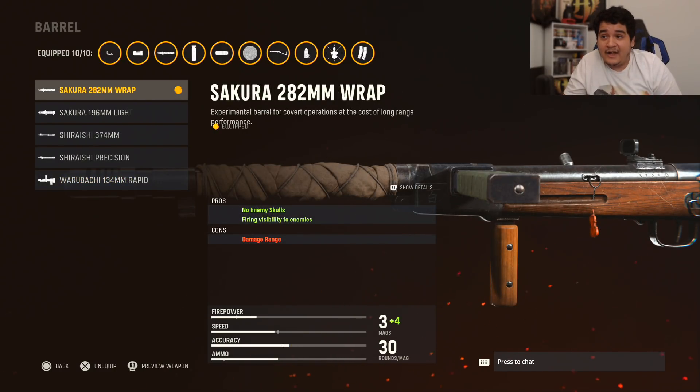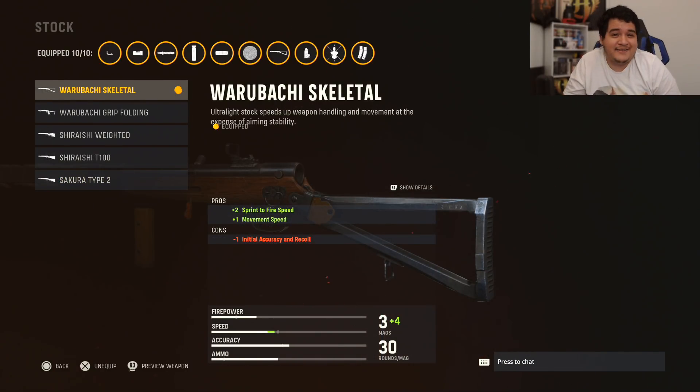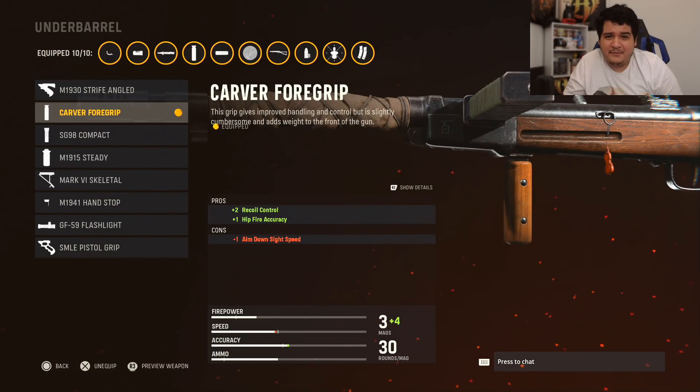For the barrel we're using the Sakura 282mm Wrap so that no enemy skulls appear on an enemy's map whenever I kill them — that means I can be a sneaky assassin. My optic of choice is the Slate Reflector, which allows us to see enemies a lot clearer across range. The stock is the Warubachi Skeletal, which helps with sprint-to-fire speed and movement speed so we can dodge enemy bullets and get our gun up faster. Under barrel is the Carver Foregrip for recoil control and hip fire accuracy.